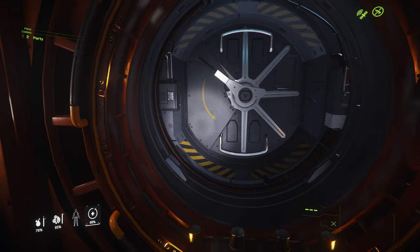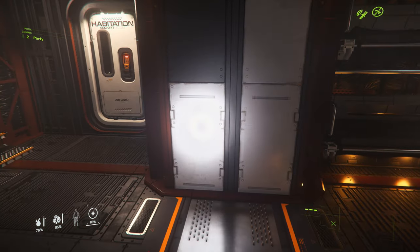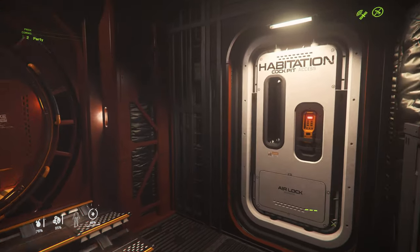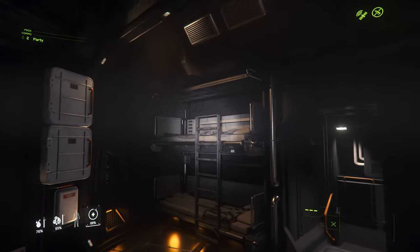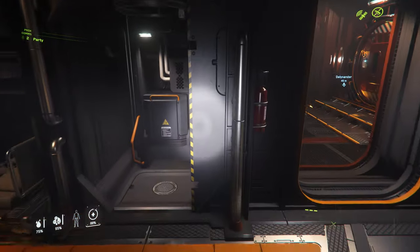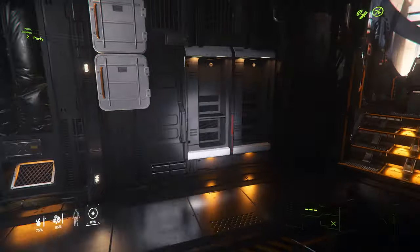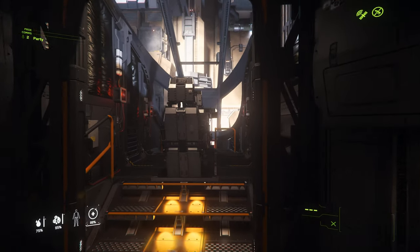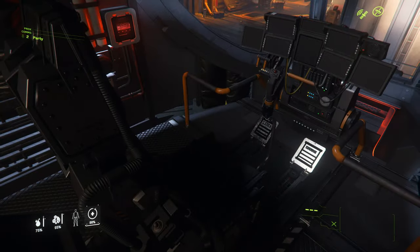A special thank you to Delnander for allowing use of his Cutlass Red for this video. Moving forward through to the cockpit section, there are another two beds in this section, as well as a small Drake-style bathroom. Right at the front are the seats for the pilot and the co-pilot, which raise up as you enter them.